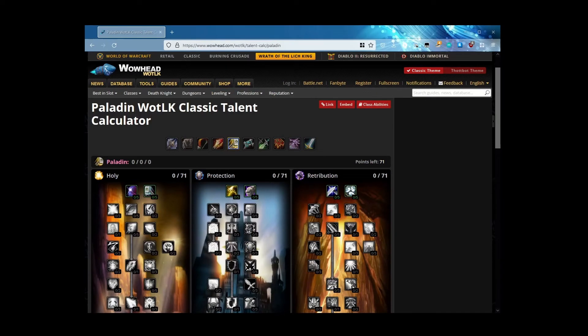Hey there folks, my name is Kern. Today we are going to look at the Wrath Classic talent calculator for paladins, particularly holy paladins. The first thing we're going to do is look at a good build for you to level from 70 to 80, assuming you are doing dungeon runs to level with your guildies or decent pugs — hopefully decent pugs.